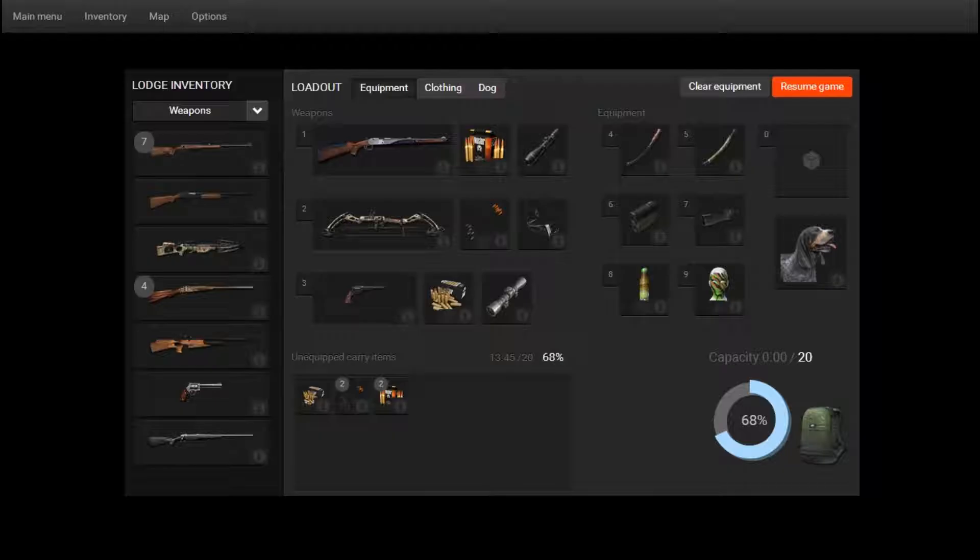Today I'm going to show you what I'm bringing. I'm going to bring my seven millimeter magnum break-action rifle with 30 bullets, just in case — you never know what's going to happen. And my Parker Python compound bow with 30 arrows with the five-pin rangefinder bow sight.